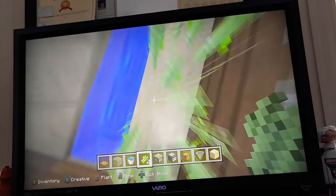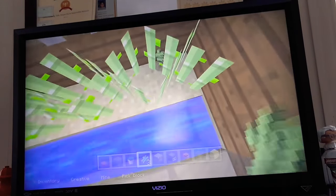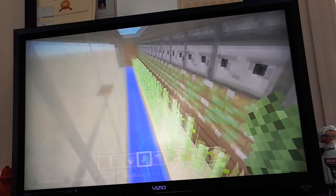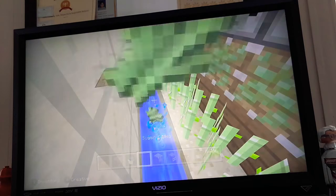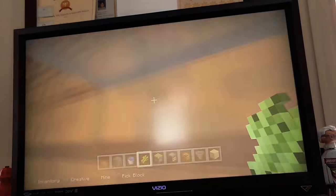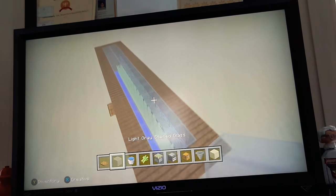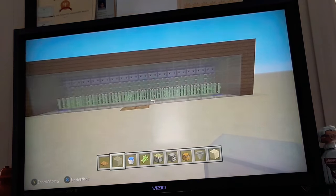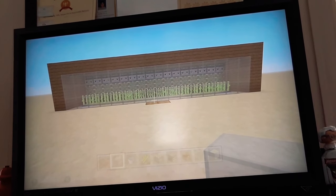Don't worry if some sugarcane stays here — it's going to get pushed at some point. See, look — all of it goes to your collection chest like that. And yeah, that is a working sugarcane farm. That is a tutorial of how to make an automatic sugarcane farm. Bye — hope that works!